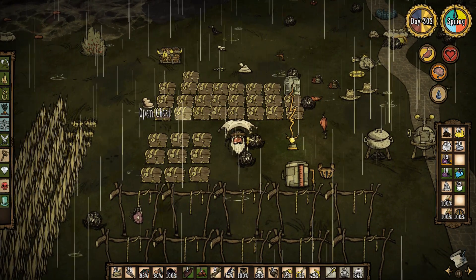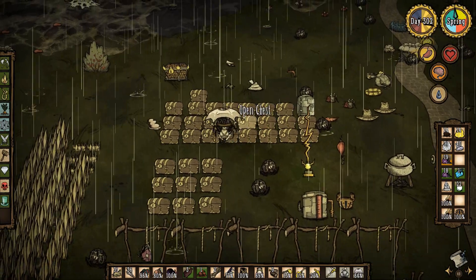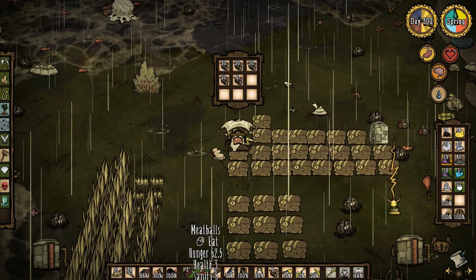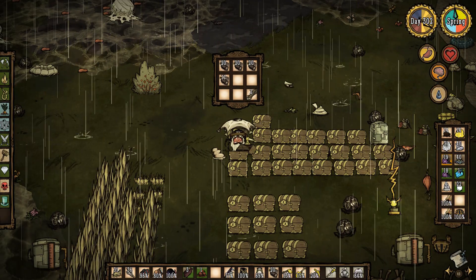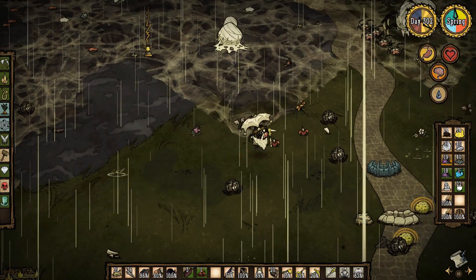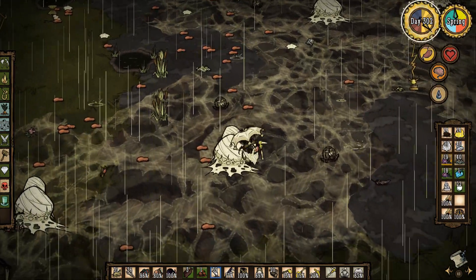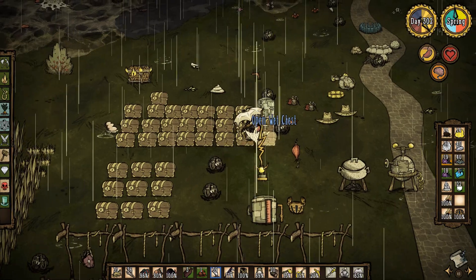What else do we need? Grass tufts and twigs. There are some easy-to-get grass tufts, and we can get all the guano in the world down there. I have rot, so I'll bring a stack of 40. Let me do that — we'll bring some grass tufts and twigs down there. We'll very likely make a few trips doing this. Let's leave the Ice Flingomatics on for now. This also scares me because we're going to be dealing with dragonfly.